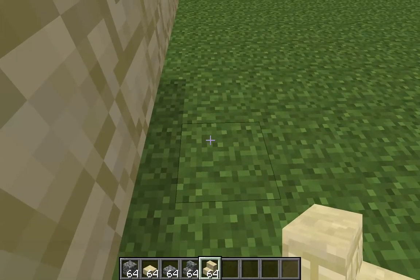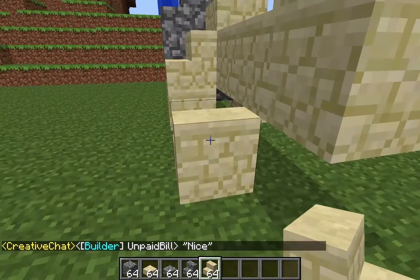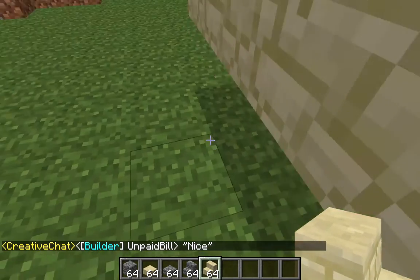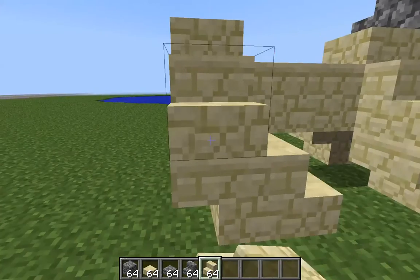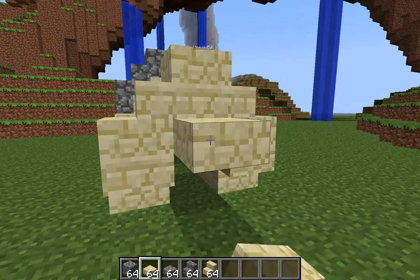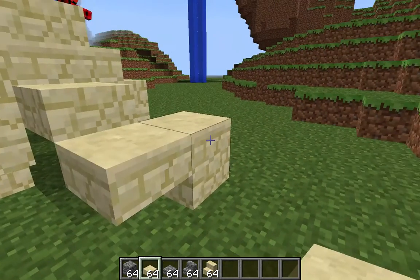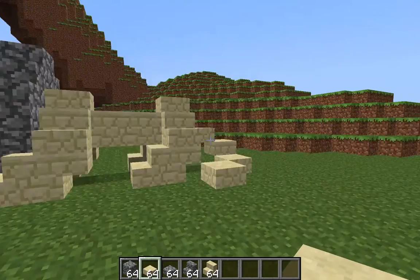Now you want to take your sandstone stairs and place them there so you've got one block in between. Now you want to do the same thing you did for the front legs. Now we'll do the tail — get your sandstone slab, place one there, then two there, one there, break that, one there, and then one there — and now you've got your lion.